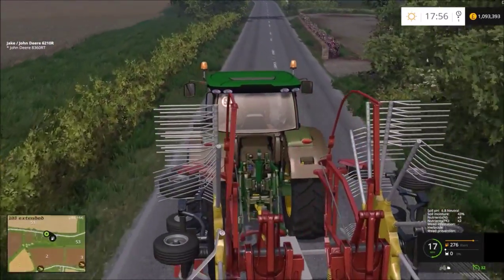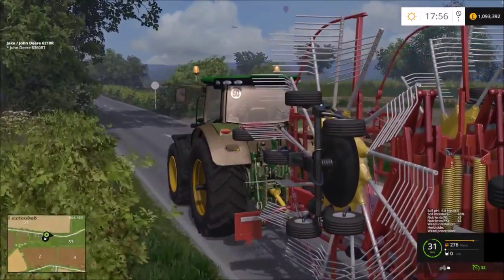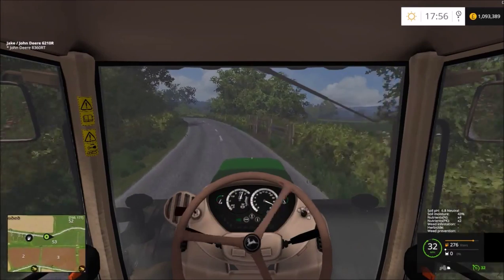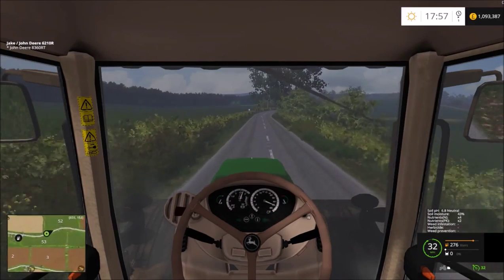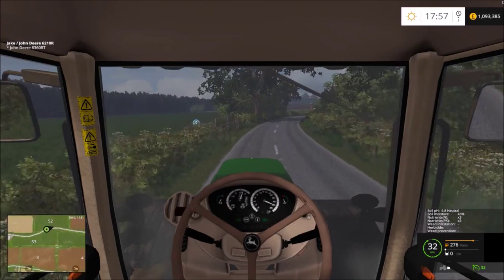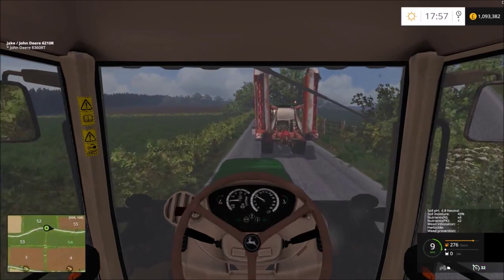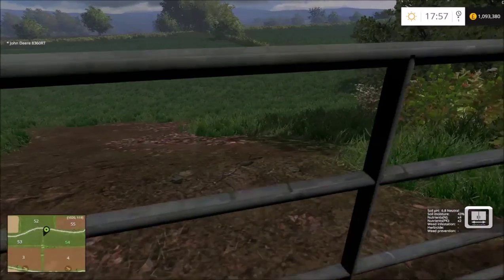Hello guys and welcome back to Channington. In today's episode we're going to be doing a bit of mowing. The mower is already at field 54 and I'm just taking the rake up. I'm probably going to buy the new forage harvester from the Gold Edition DLC. The forage wagon would just take too long - get a couple of trailers and it should be all good.